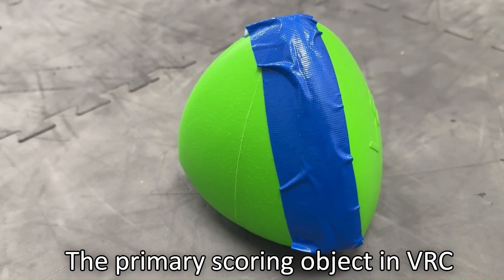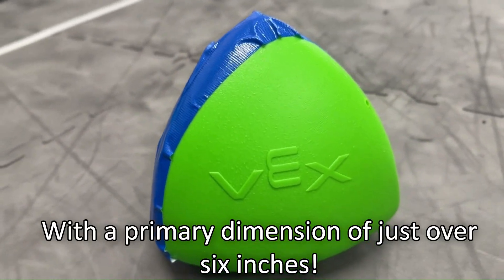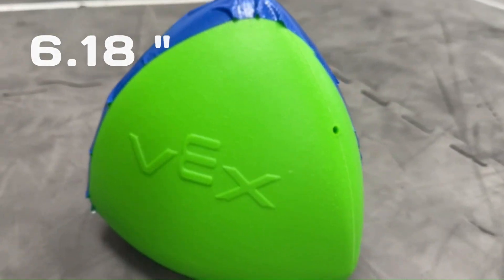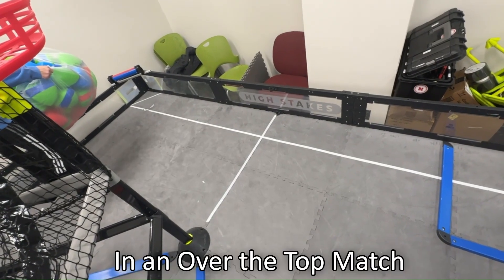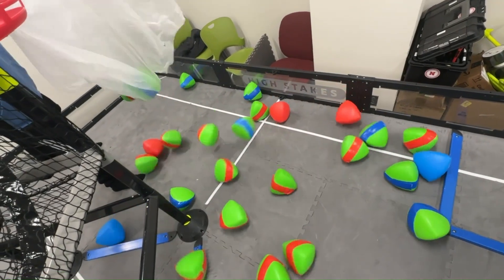The primary scoring object in VRC Over the Top are plastic acorn-shaped tri-balls with a primary dimension of just over 6 inches. There are a total of 36 tri-balls in an Over the Top match: 1 preload per robot, 20 on the field, and 6 match loads per alliance.